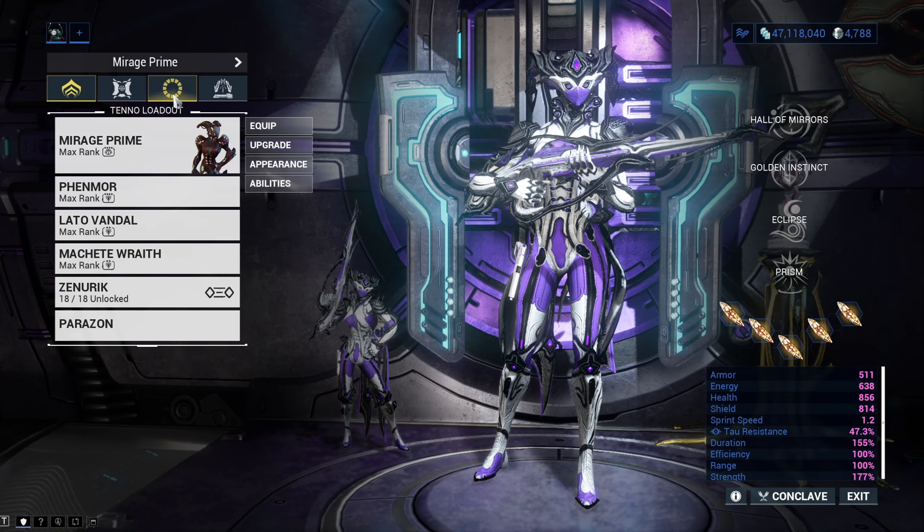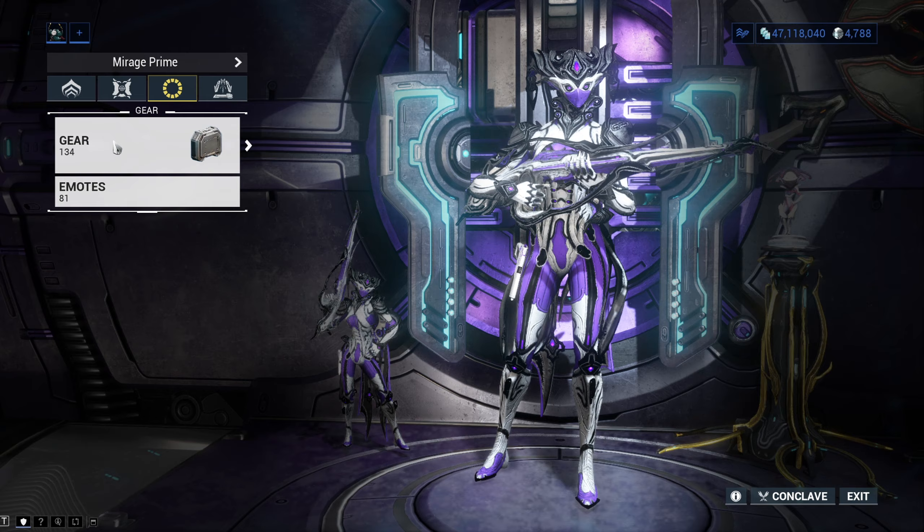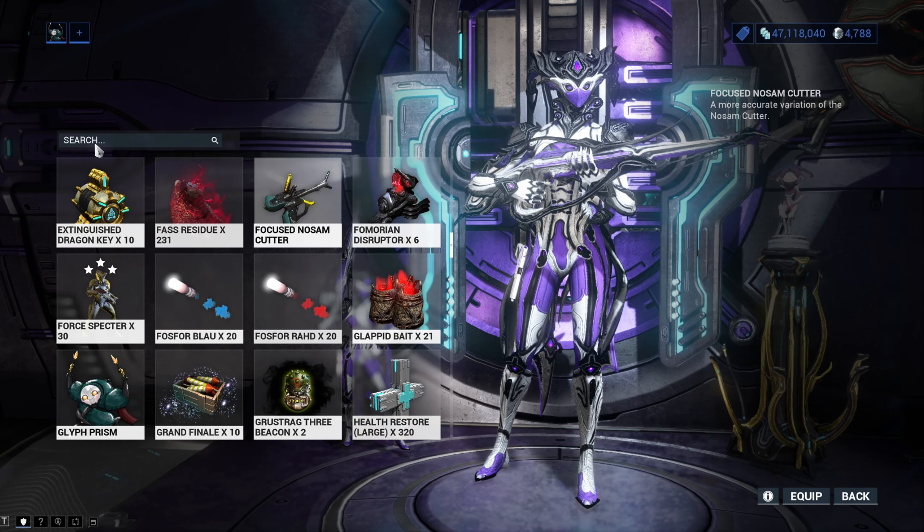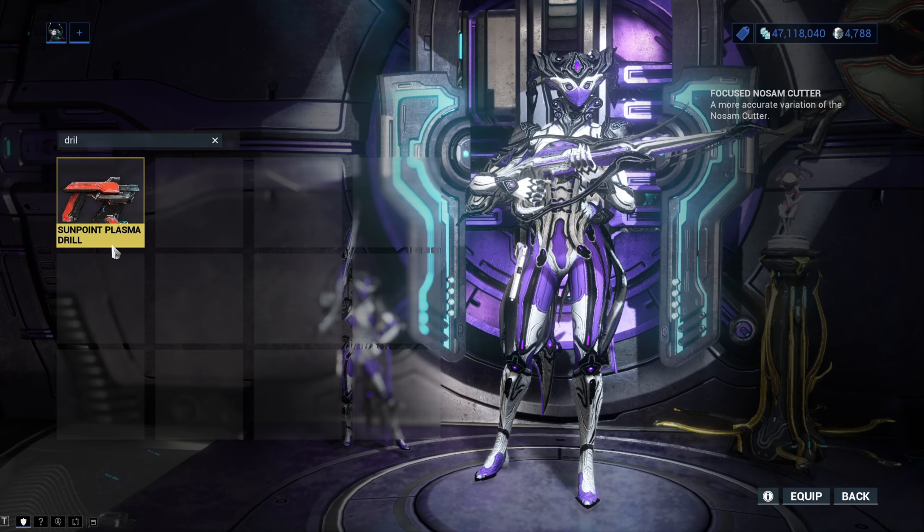Before you can mine you need to equip your drill, which you can do in your arsenal. Go to the gear menu on top — the circle — then gear, and here you need to choose your drill or cutter.